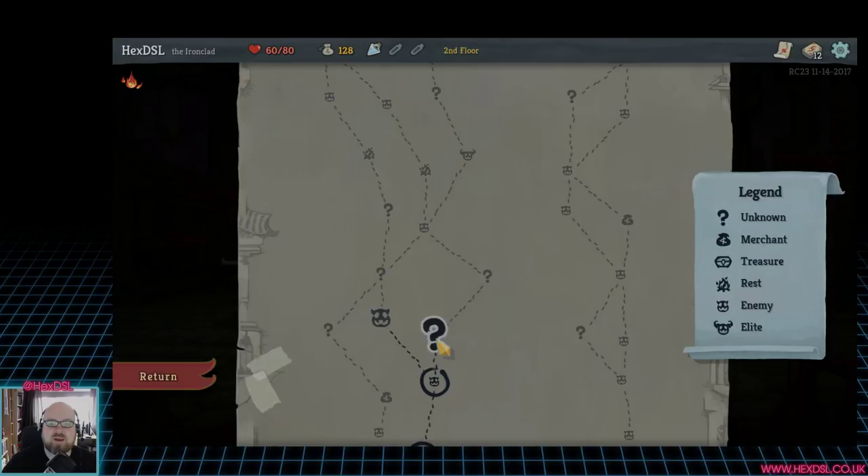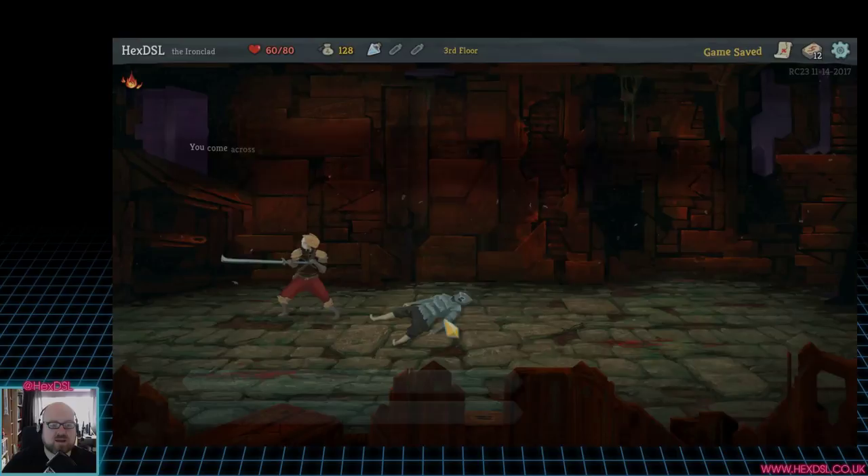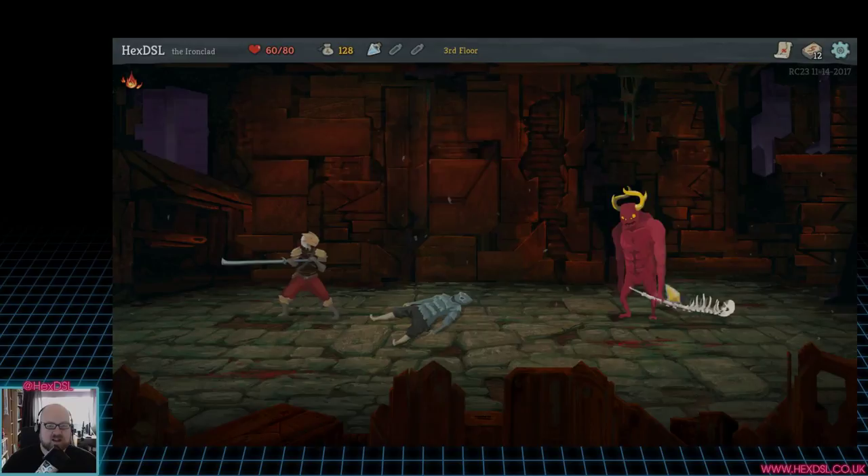We come across a dead adventurer on the floor — his pants have been stolen, and it looks like he's been gorged and trampled by a horned beast, though his possessions are still intact. We can loot him with a 25% chance the monster returns. This is actually one of my minor criticisms — in my last game I hit that button when there was a 75% chance, nothing turned up, and I wasn't sure if the system worked. But obviously it does work, since the monster has now returned.